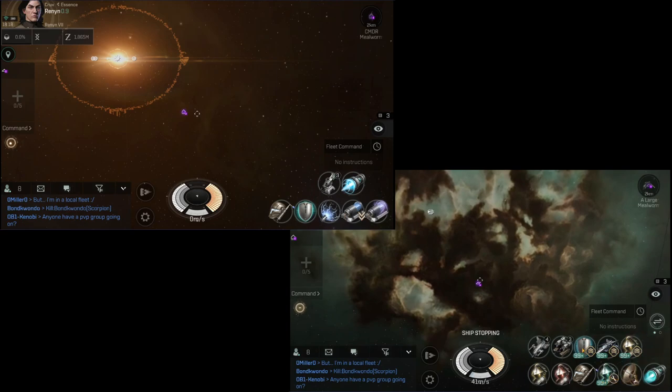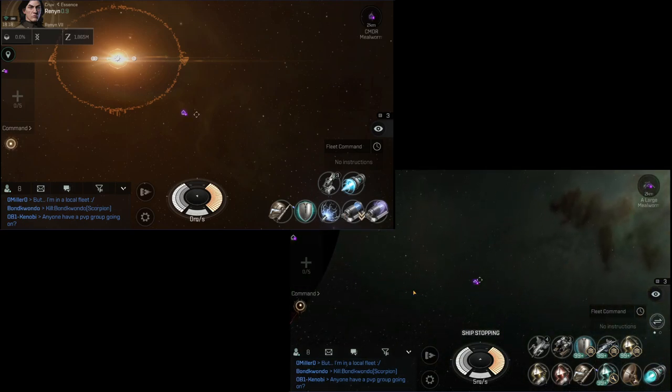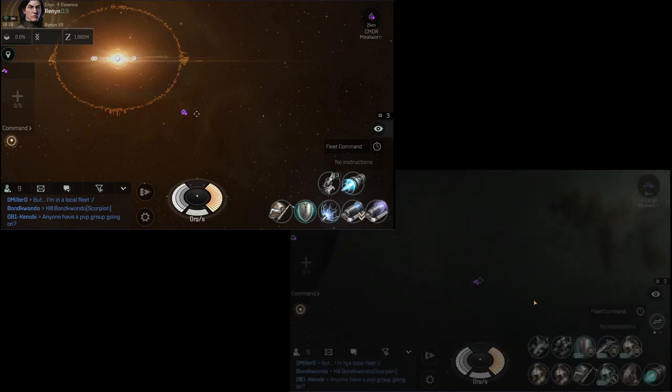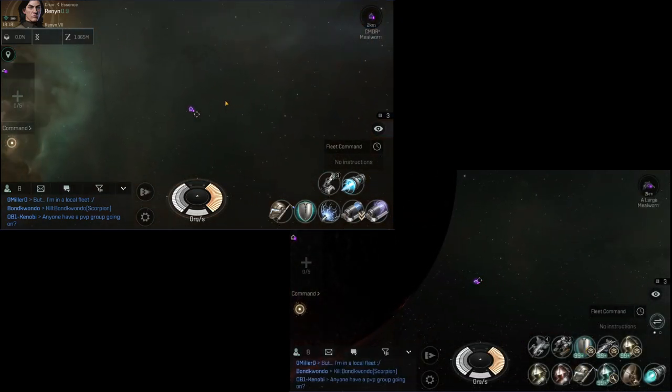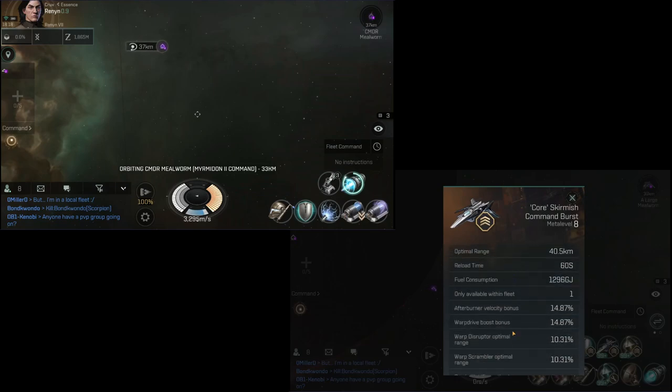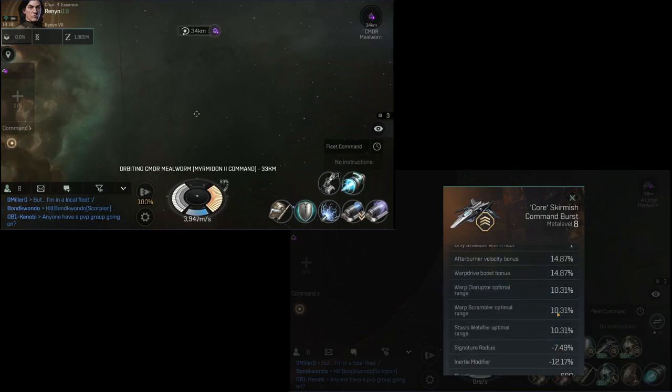We've got the shield, the skirmish, and the armor modules. Because of the 5-5 skills as well as the bonus from the Myrmidon 2 command ship, the range on these is massive — we're at 40.5 kilometers. We're going to orbit and turn on the microwarp drive because we're going to kick off with the skirmish module first. Looking at what the skirmish module boosts: afterburner velocity bonus, optimal ranges for all tackle modules, signature radius, and inertia modifier.